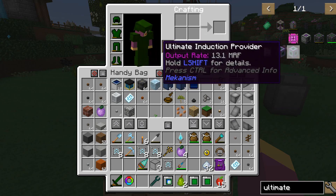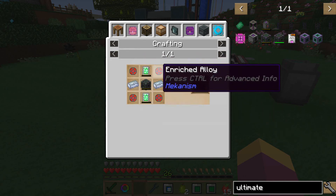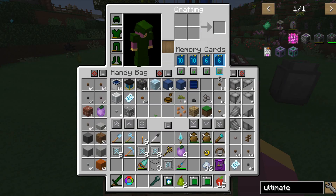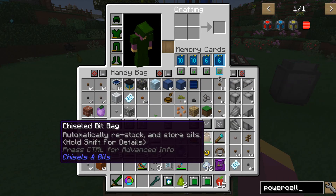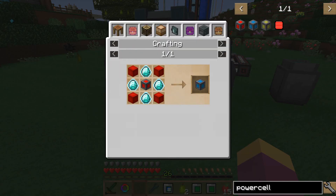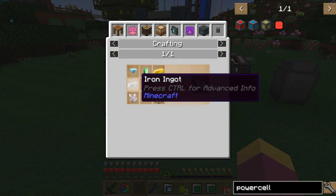The energy cube - I went for the advanced rather than the ultimate. The advanced just requires a little bit more osmium, some enriched alloy, a couple of energy tablets and one of the basic cubes. The basic is just some of that around a steel casing. The power cells I didn't even know existed until I started hunting around for wireless Mekanism power transfer. The advanced power cell is just some blocks of redstone, a basic one, and some infused diamond which requires dimensional shards.